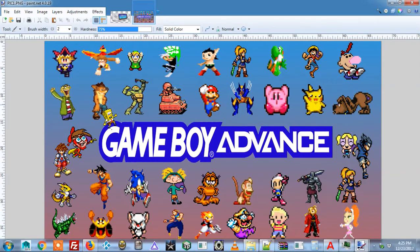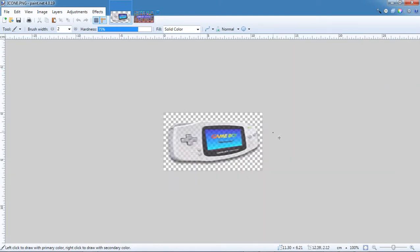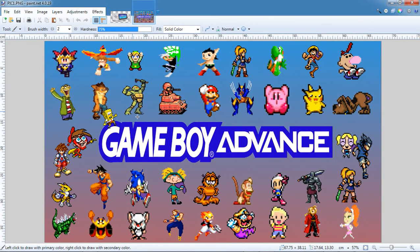This is going to be your background when you're on this emulator, and that's going to be your icon for the selection. I try to keep them uniform with the Super Nintendo, the Sega, and the regular Nintendo, so all the pictures kind of look alike.